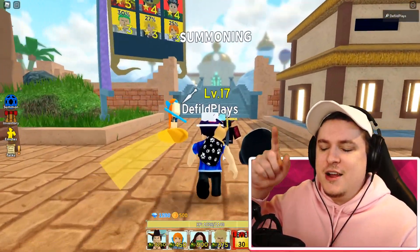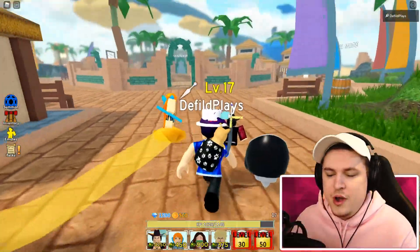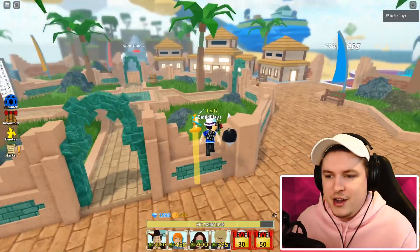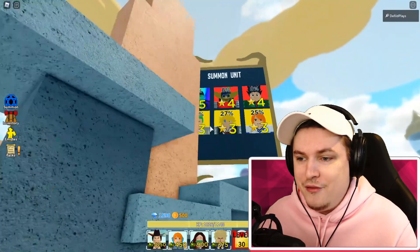Welcome back to another video guys. Today we're back in Roblox All-Star Tower Defense, and we're going to check out the new White Beard and Black Beard update including all the codes. This is insane - we have White Beard as a five star.